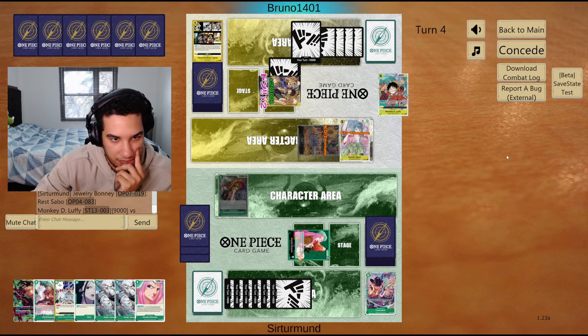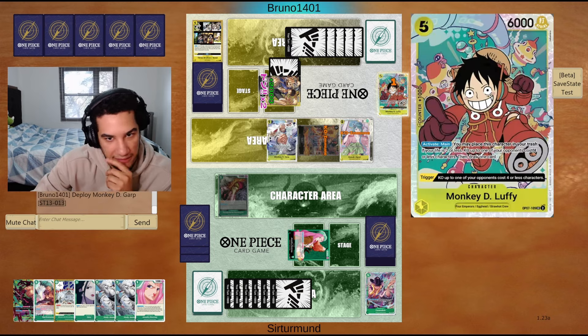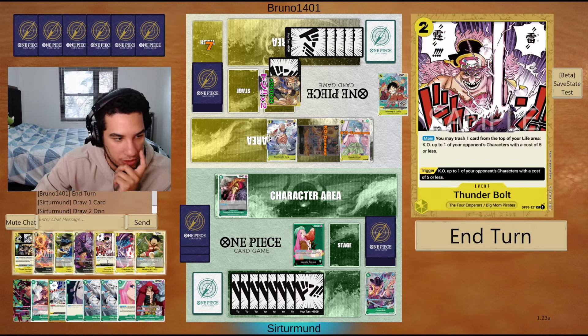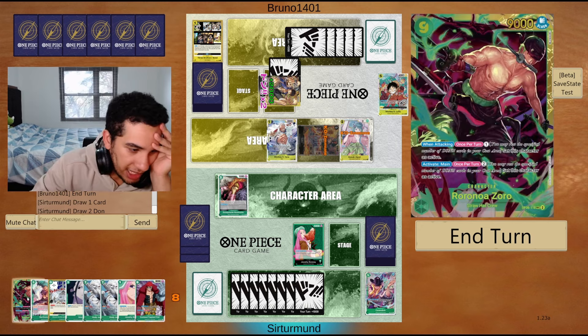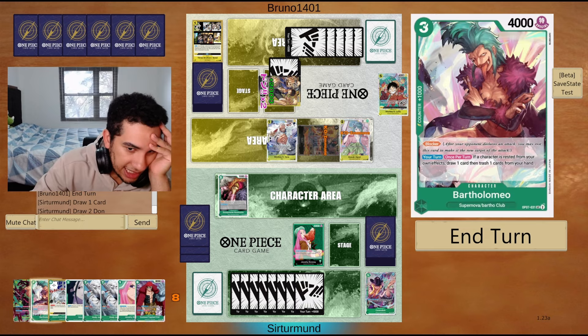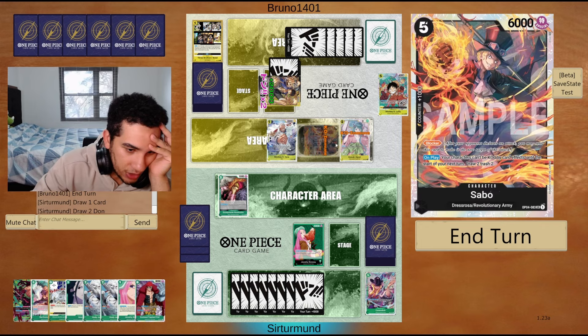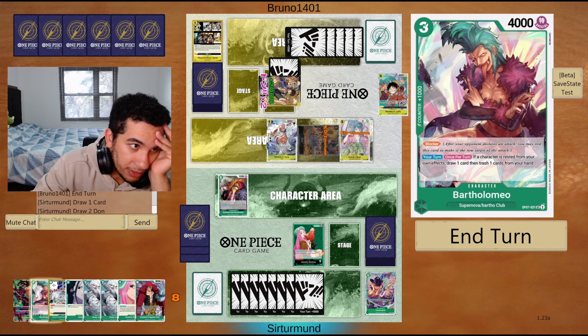We'll just take this — when it goes for Garp, I'm going to leave them there. The opponent will be able to go for another Sabo. I need to play Zoro next turn. I guess this time we can play Bartow, keep one Don, attack this for nine — or do we attack for ten, or go all in on it? The opponent only has six cards, so I think I'm okay going like this.